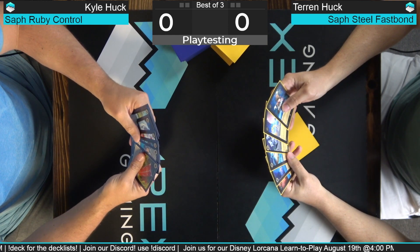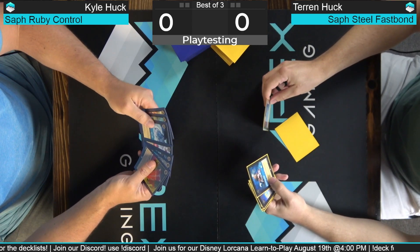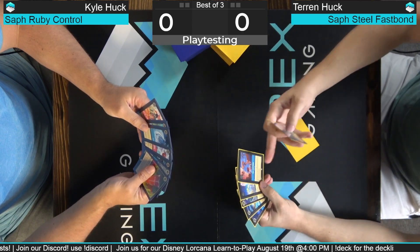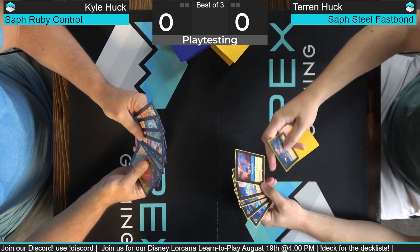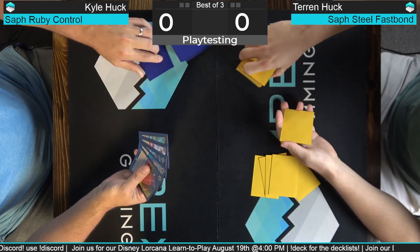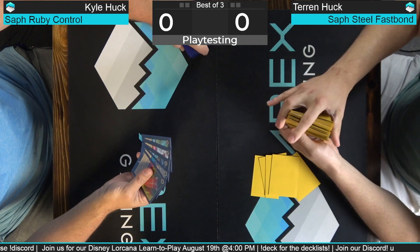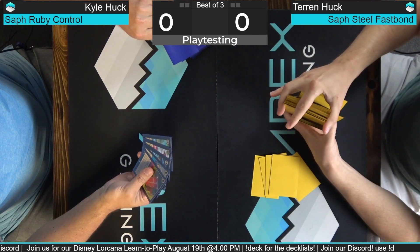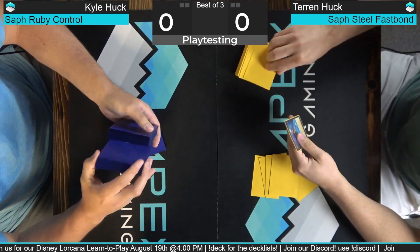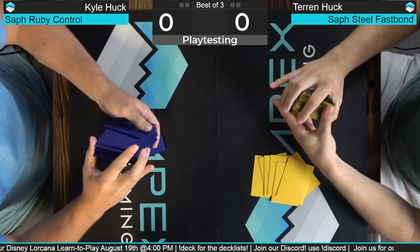We kind of need inkables. I think I'm going to keep the Mickey since I have this specifically — I can go hopefully two into Belle. I'll put these two on the bottom. I just want to draw more inkables, more early turn plays. Oh sorry, you draw first and then shuffle. My bad. Draw, okay, then shuffle the remaining.